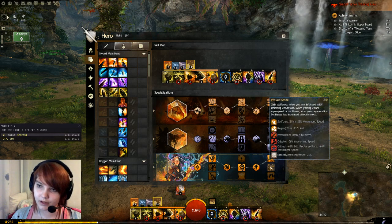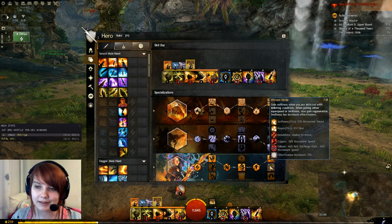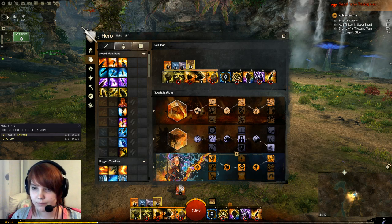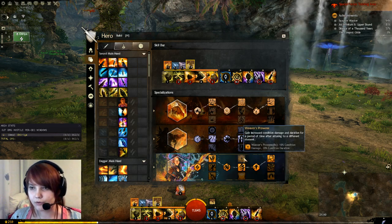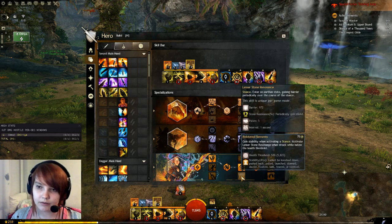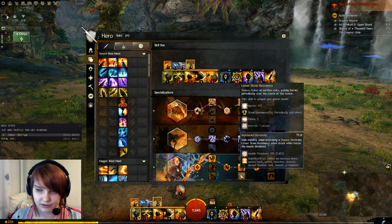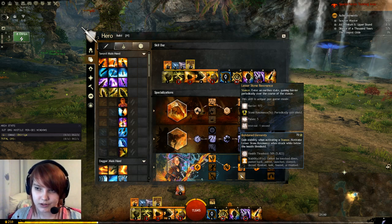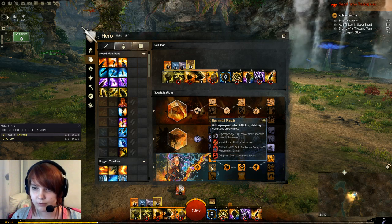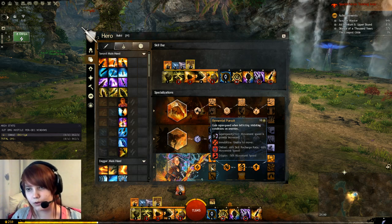The other Weaver options aren't useful for us: 'gain swiftness when you have conditions' — someone else will cleanse us. 'Gain vigor on dual attack' — we get vigor from the trait or druid. River's Prowess is condition-damage based and we're not condi. Bolstered Elements grants stability on stance but has a 70-second internal cooldown. 'Increased vitality while using sword' doesn't apply — we're using staff. 'Gain super speed on inhibiting conditions' has a 10-second ICD and isn't useful.